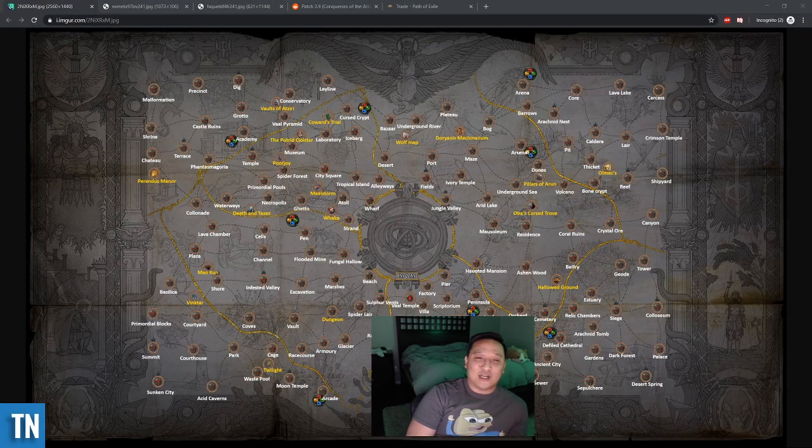What's up YouTube, this is again bringing you an atlas strategy video for 3.9 Metamorph League. With this league comes a complete overhaul to the end game — no longer is there the War for the Atlas, it's now Conquerors of the Atlas. The end game is completely changing. What I have behind me is an atlas where there are now watchstones and stuff like that that can be socketed. There's a lot of content to cover because of this new end game. In this video, one will kind of be an introduction into what this series is if you're a newer player.